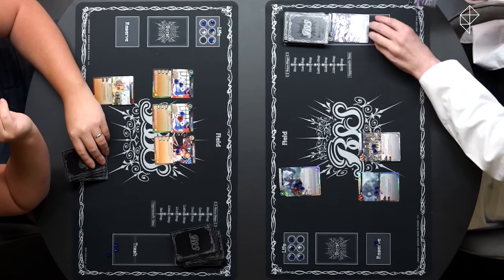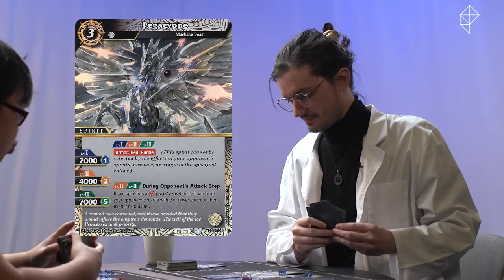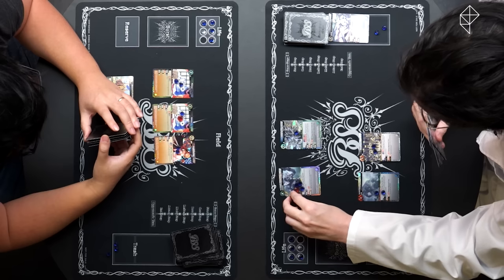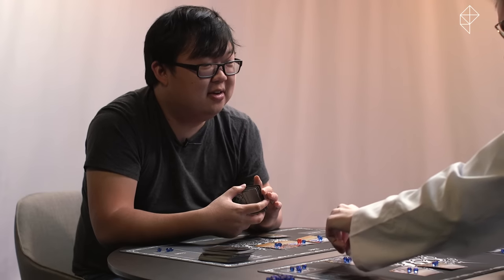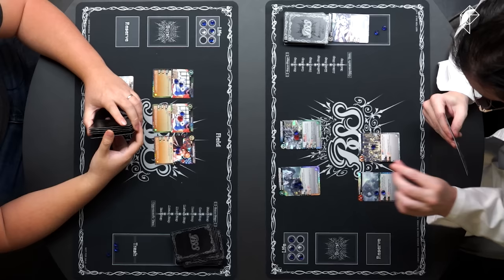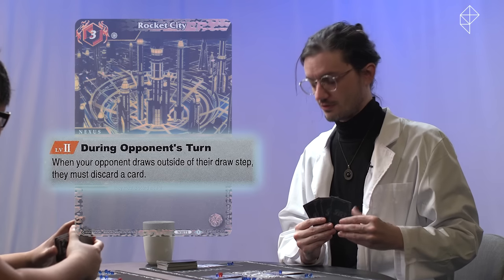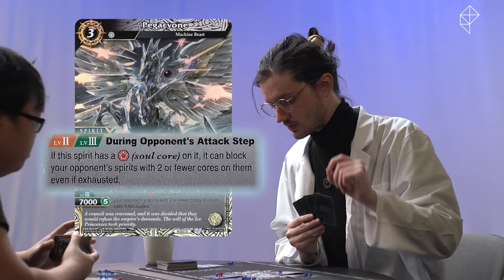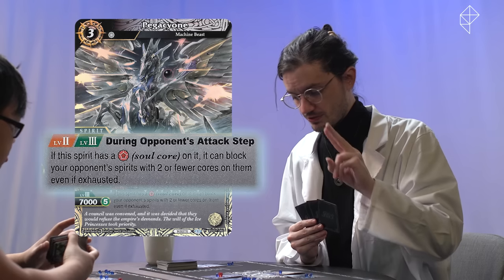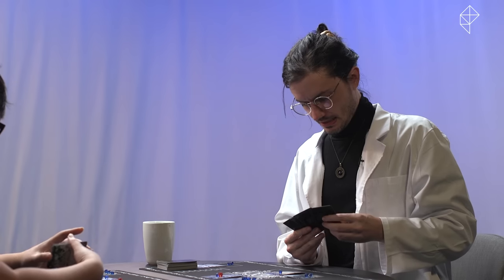Start step, core step, draw step, refresh step. I play Machine Beast Pegacion at a cost of two — one core on it. I move this from Rocket City, so Rocket City no longer has the ability to cause you to discard cards outside of your turn. But we have a level two Pegacion — if the spirit has a soul core on it, it can block your opponent's spirits with two or fewer cores on them even if it's already exhausted. So it can basically block multiple times.